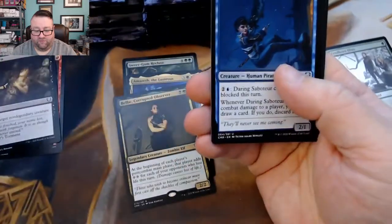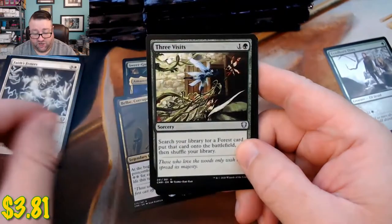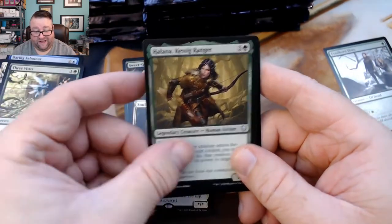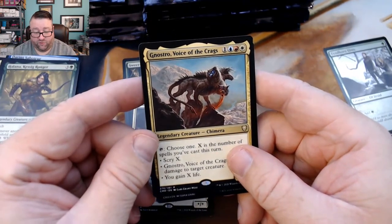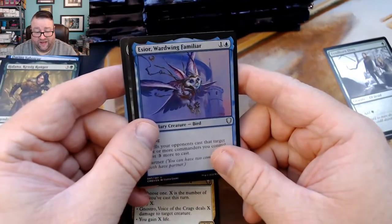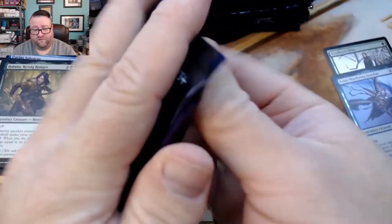Getting right into it — we got a Daring Saboteur, a Faithless Fetters. We got a Three Visits — nice! Then we got a Soul of Eternity followed by Halana Kessig Ranger, and then another rare: Nessro Voice of the Crags — I think that's how it's pronounced, I could be wrong. And we got a foil Ward Wing Familiar. Good stuff, good stuff.